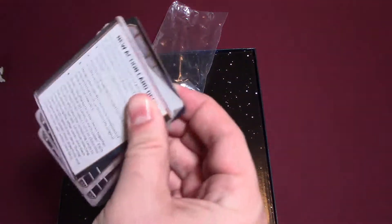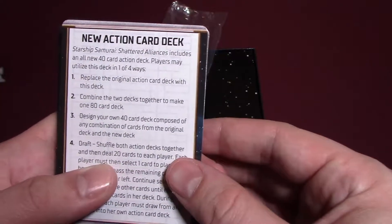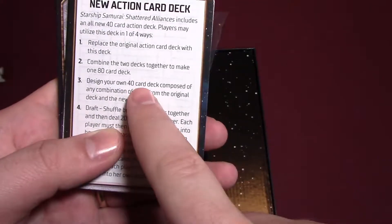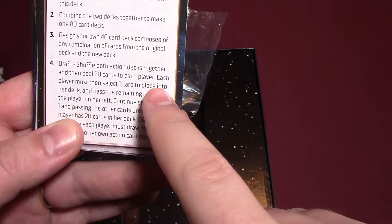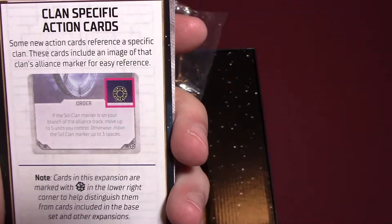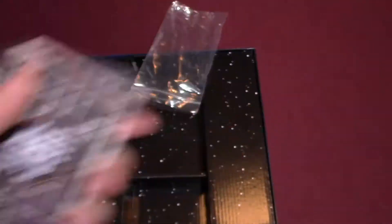There's one little card here that seems to be the instructions. New action card deck: Starship Samurai Shattered Alliances includes an all-new 40-card action deck. Players may utilize this deck in one of four ways: replace the original, combine the decks together to have an 80-card deck, design your own 40-card deck composed of any combination of cards, or draft — shuffle both action decks together and deal 20 cards to each player, then each player selects one card to place into their deck. Cards in the expansion are marked with a symbol in the lower right corner to help distinguish them — I always like it when they make it easy to tell the difference.